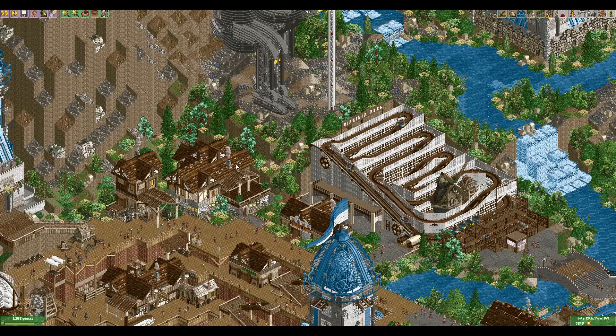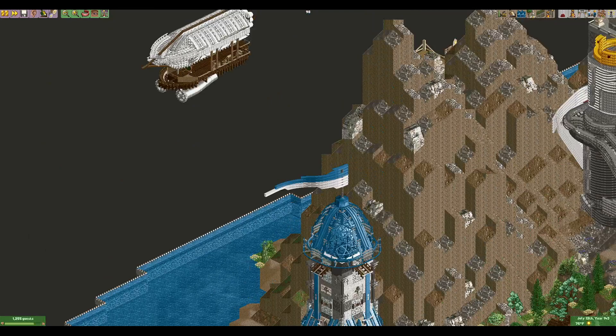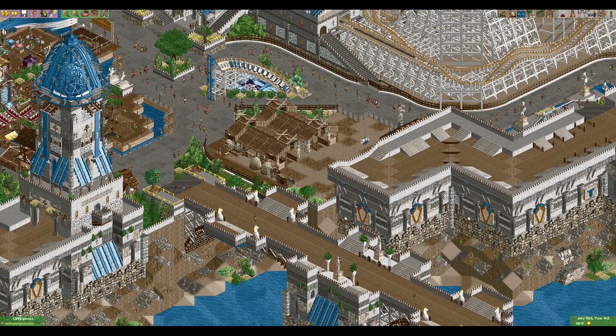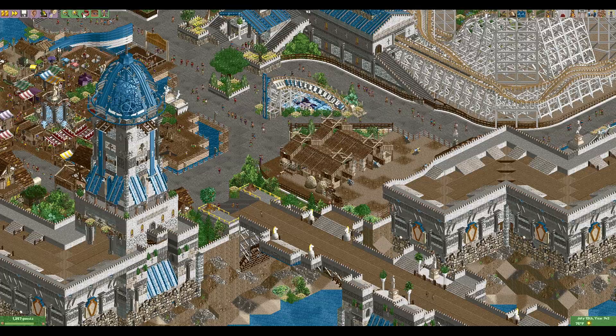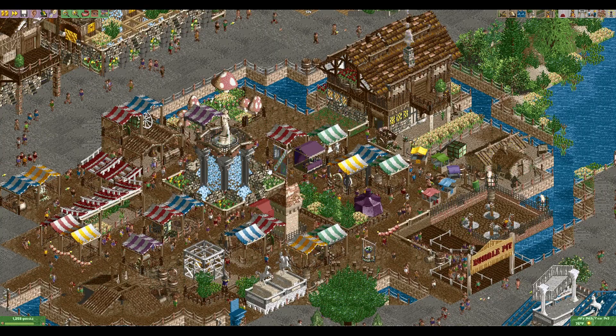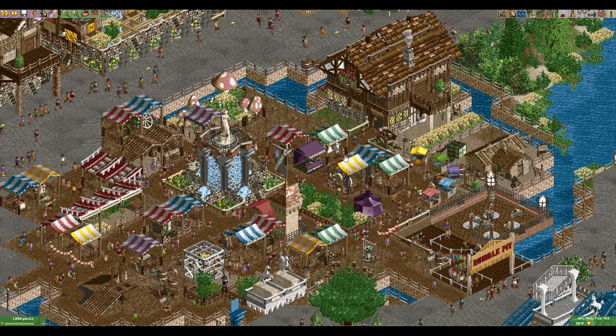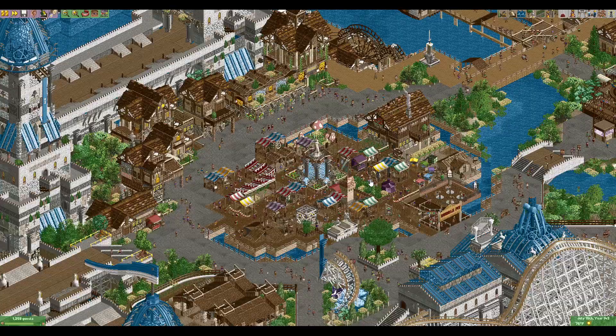I'm not a huge fan of the twisters or wacky world objects that are just sort of overly textured, but I do love these airships — they're really cool. The flags are neat, kind of in this big forum area. The sign is cool. Maybe my favorite bit is this little bazaar here where you've got a pretty cool sculpture and fountain, all these little shops, and then a little ride on the side.